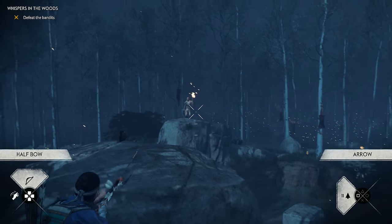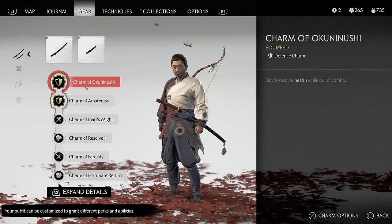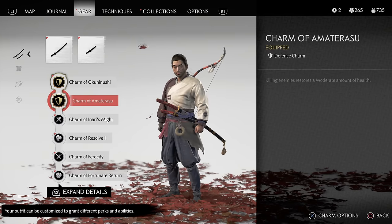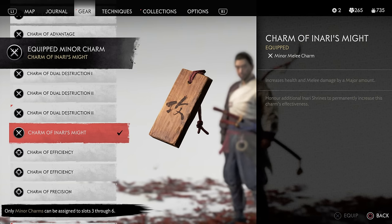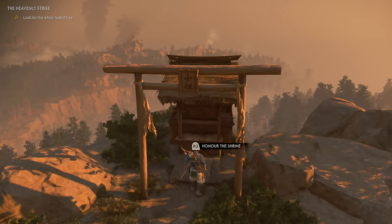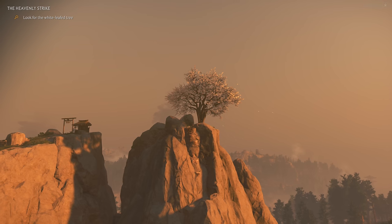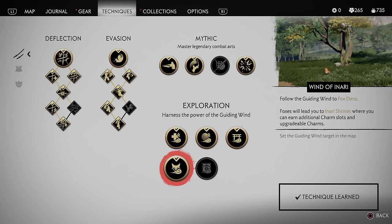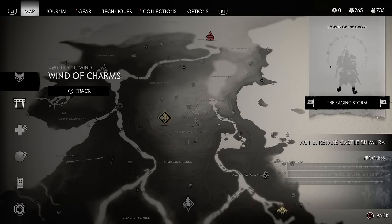The charms in Ghost of Tsushima can be a game changer and help you out when the going gets tough. First things first, you're going to want to unlock all of the minor charm slots and continue acquiring upgradeable charms from the Inari shrines via Fox Dens. Inari's Might is a fantastic minor charm which only gets stronger the more shrines you visit. Next up, you're going to want to head to the Shinto shrines and grab the major charms that each of them houses. Fortunately you don't need a map to get them all. Simply unlock the Wind of Charms and Wind of Inari abilities on the technique screen in the samurai section to unlock winds that will guide you to them. To equip these, just head to the map screen and press right on the d-pad and select which item you're searching for.